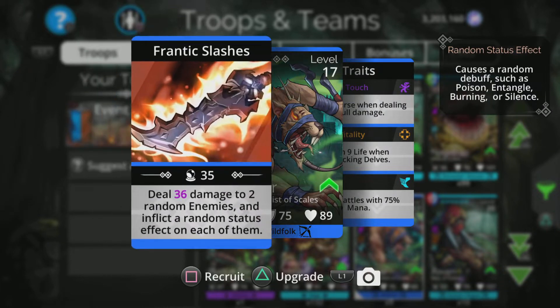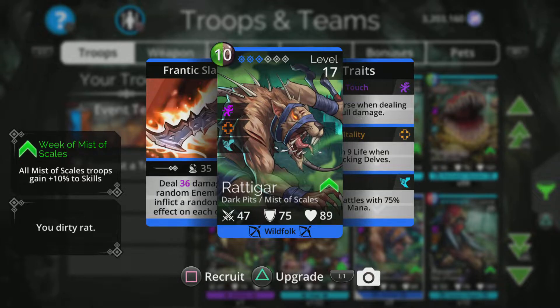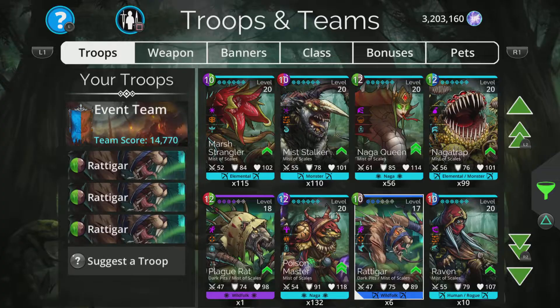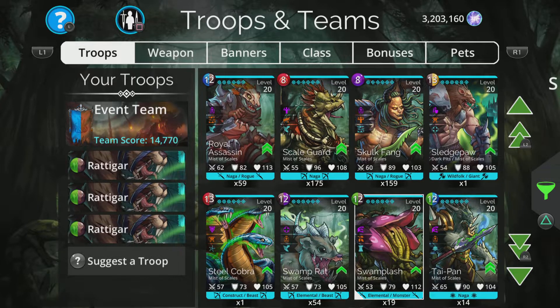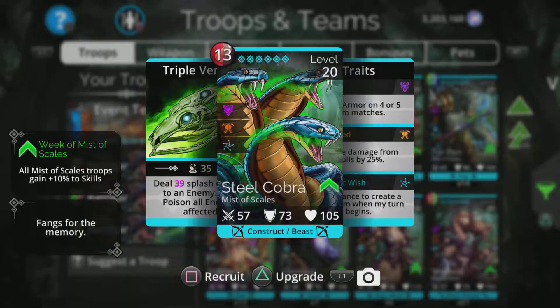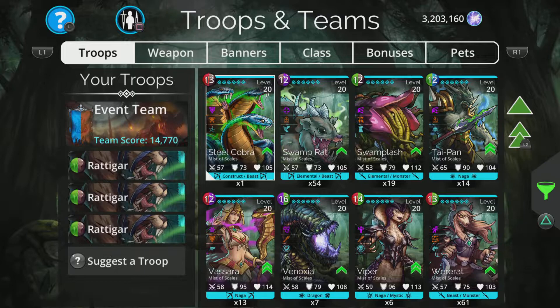Rattagar: deals damage to two random enemies and inflicts a random status effect on each of them, and starts battle with 75% mana. That is good. I'll have three of them for now — we can always change it later. The new troop, Steel Cobra, has splash damage which is okay, but if you hit someone in second place you'll hit the troop above and below, and it's not going to be as quick as Rattagar.